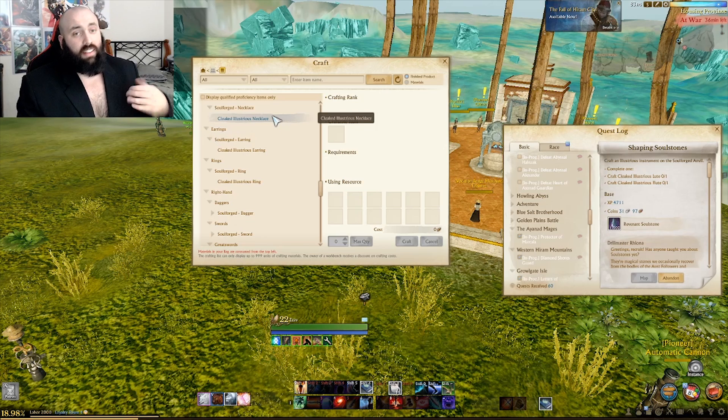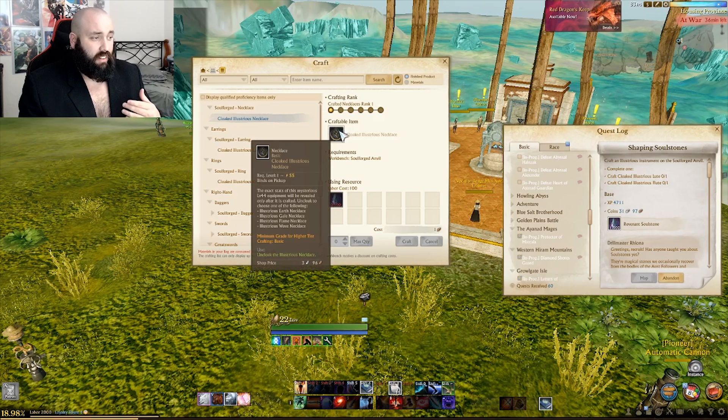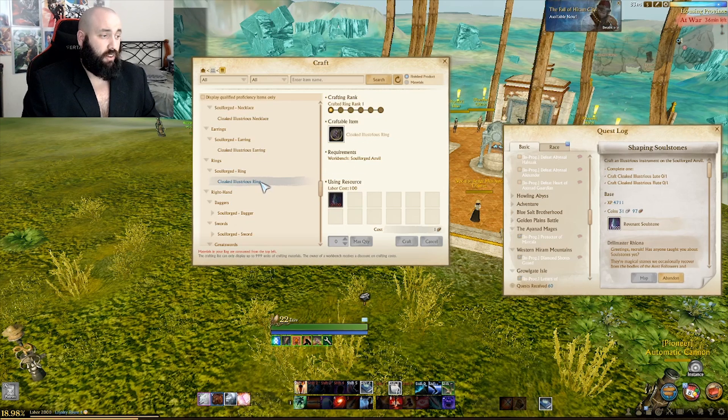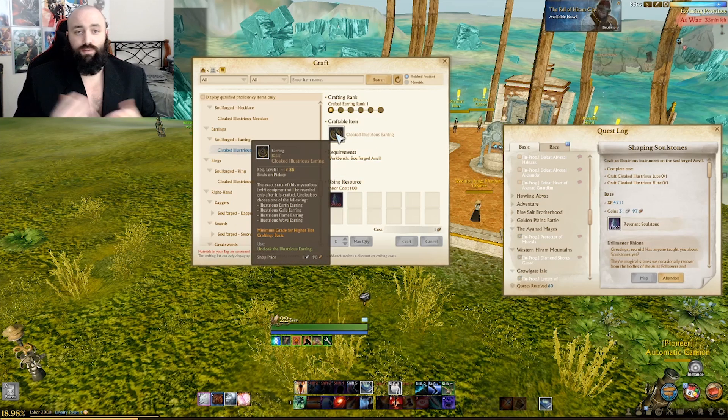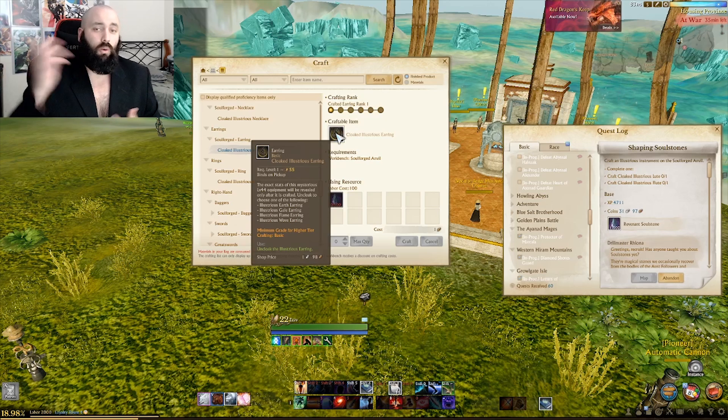You can get this jewelry for 50 gold at a vendor in Diamond Shores or in one of the main cities, but why would you do that when you can get it for free? With the soul stones you can get an illustrious necklace that can be flame, wave, gale, or earth. You can also get earrings and rings in those same types — earth, gale, flame, and wave — with options for people who want to be tankier, archers, melee, or mages.